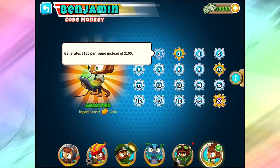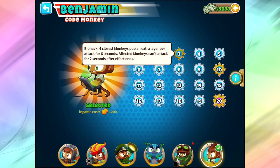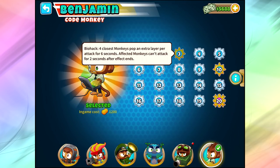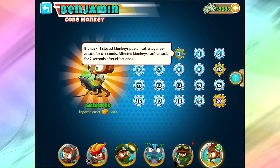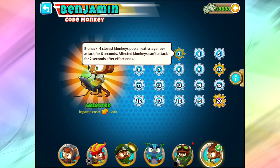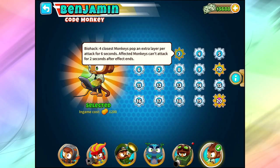He generates $150 by level two and he's hacking things by level three. Then there's the cool part: Biohack — four closest monkeys pop an extra layer per attack for six seconds. Basically we're doing extra damage — it means we pop a blue balloon down to nothing in one shot with a dart monkey. Kind of like a sniper popping three layers instead of two. But affected monkeys can't attack for two seconds after the effect ends, which is really interesting. It actually makes them perform worse after they're done — so we'll have to see if it's worth it.